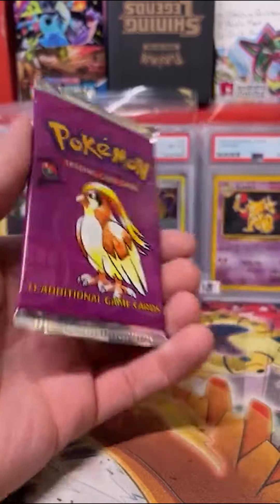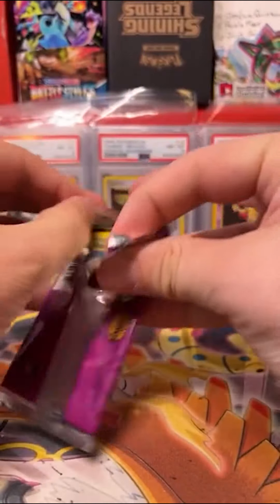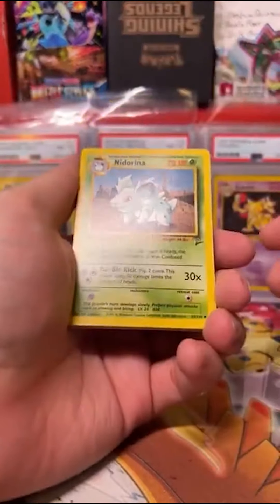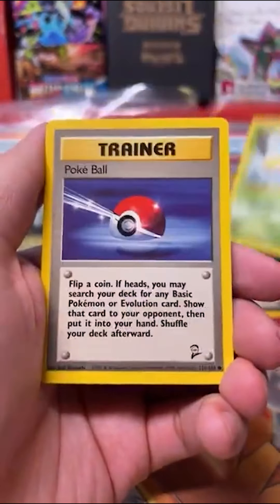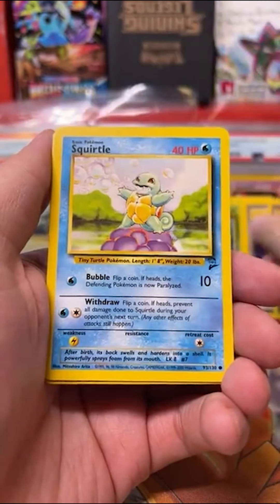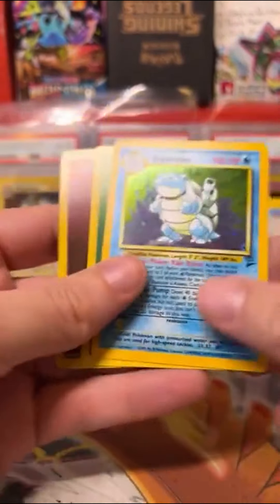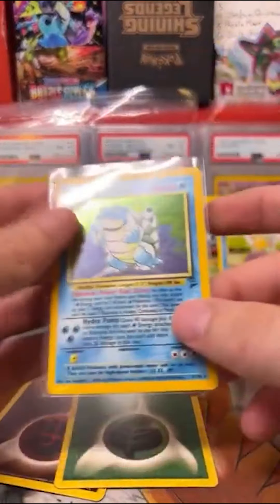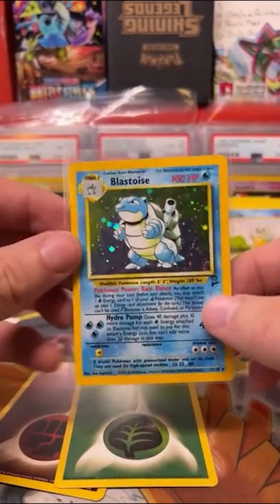Base Set 2 Pokemon Booster Pack — hopefully heavy. Let's see what we got in here. I shouldn't even be opening this — I probably ought to just seal it, leave it sealed, and send it into PSA Pack Grading. But it's open now. Need Arena, Raticate, Maintenance, Weedle, Pokeball, Switch, Tangela, Squirtle — very nice. Oh, that's Blastoise! No! I didn't expect that. No way, we just pulled Blastoise out of here. That's crazy, dude. Imagine if we had pulled Charizard — that would have been even more wild. He looks really clean too. That's actually a pretty lucky pack — I can't believe it. I was sitting here waiting for a cold one to come out.